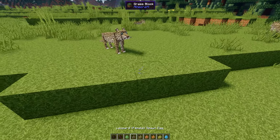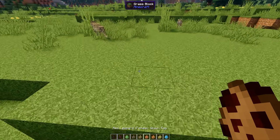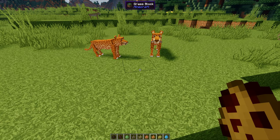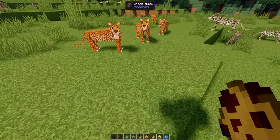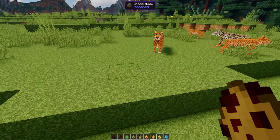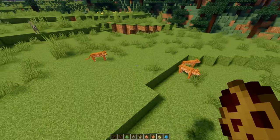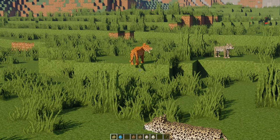There's the leopard female, the leopard male, and then we have the red leopard. Look at that — and a female red leopard too. Male and female with completely redone textures that really look like a leopard skin. These make a lot of difference compared to the previous models.